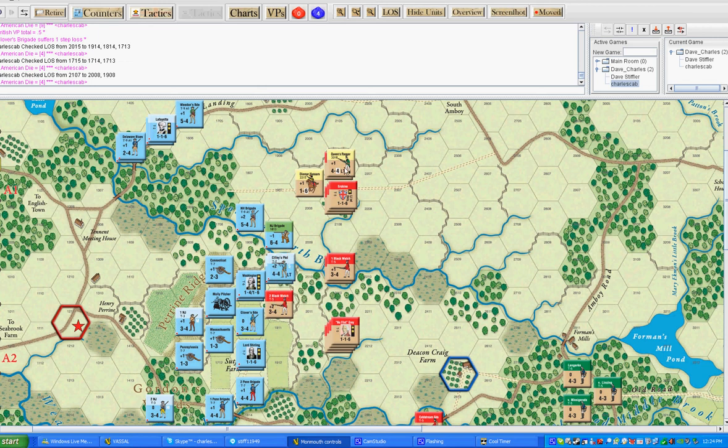I want to get my line straightened out, so I'm going to use the Connecticut Brigade as my lead unit. He's a plus one. If you look at the leaders, you'll see the numbers — they've got three numbers: a combat modifier, a morale modifier, and a movement rating.